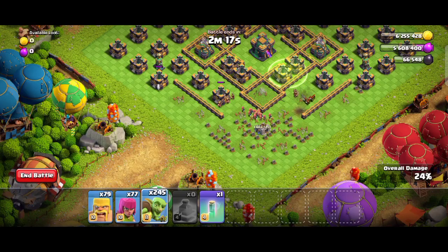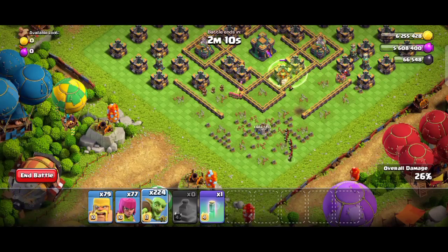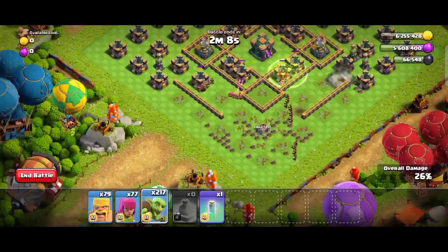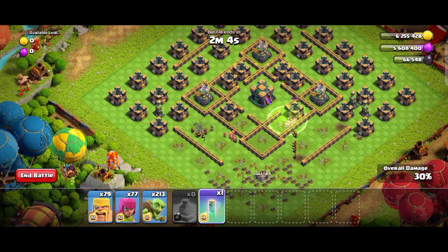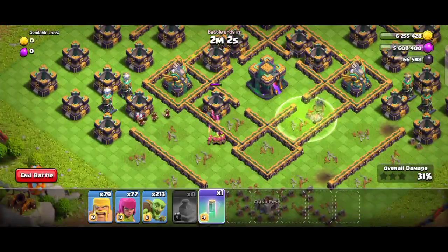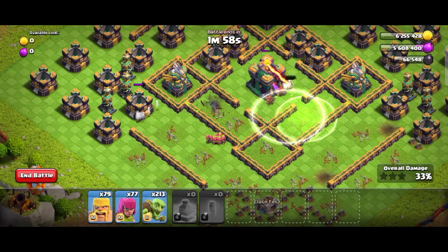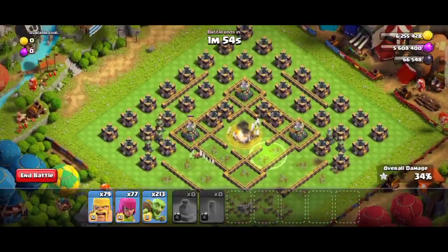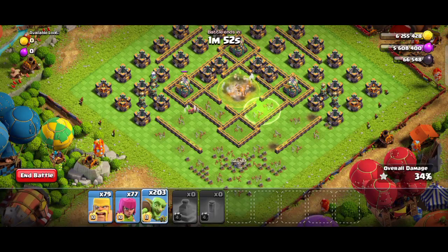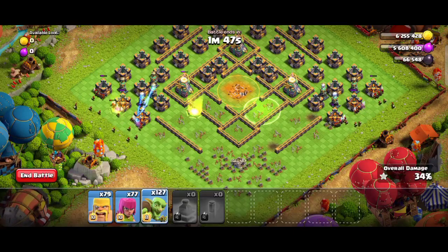We are going to wait at the jump spell zone until the minions and goblins get to the two gold storages. Once you get the goblins in, place the invisibility spell, and we'll get the other side as well. We're going into two sides with the whole goblin army — about 80 to 100 goblins.